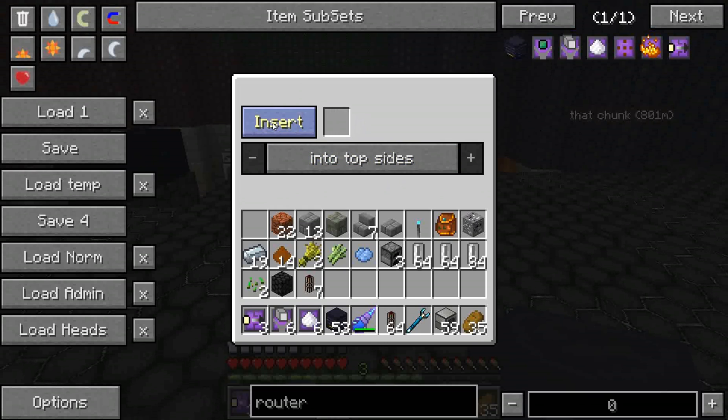This is the default router, no upgrades. It has insert and extract into top or bottom sides, and into the south, north, east, west side, any side at all. Or you can put it into a specific slot, which is not side specific but obviously slot specific, which is helpful for quite a few machines.